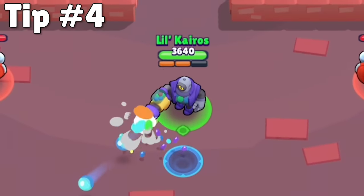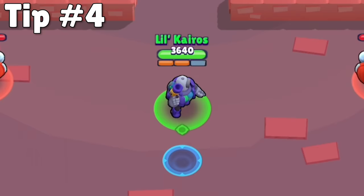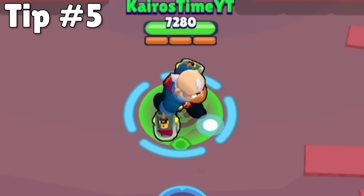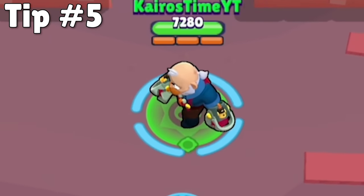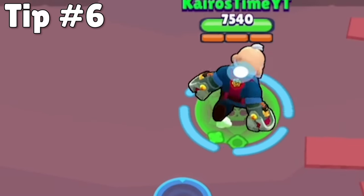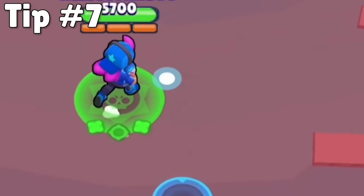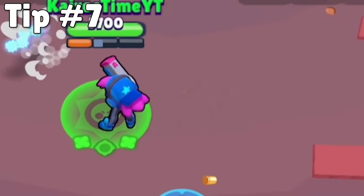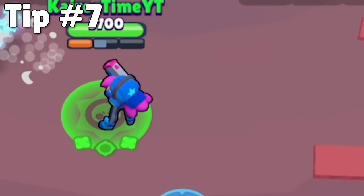You can tell if a brawler has a gadget equipped if they have the gadget icon under their brawler. This is a great way to know if enemies are at least power 7 or higher. You can tell if they have a star power equipped if there is a star symbol underneath their brawler as well, and this tells you if they are power 9 or higher. If an enemy is power 10 with one gear equipped, they will gain a gear icon to the side of the gadget, and if they're power 11 with two gears equipped, they will gain a second gear next to the gadget as well. Being aware of how leveled up your opponents are will help you know whether to play more cautiously or if you can afford to be a little aggressive.